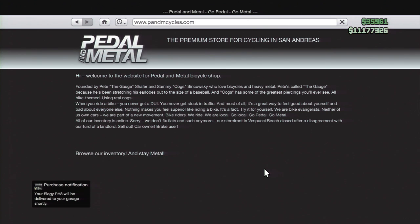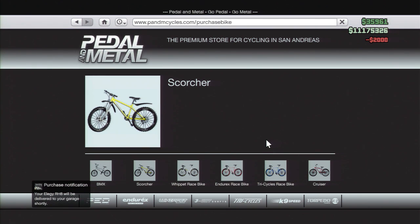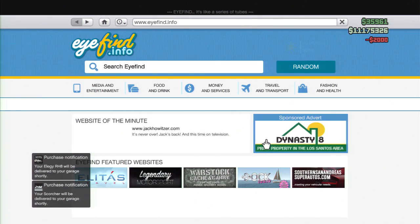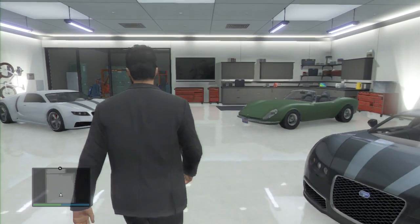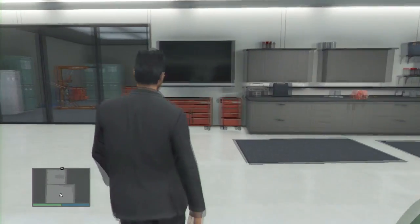Then go to the Panda Cycles and choose the Scorcher, and boom — order it. After that, wait like a minute or two and you'll have your custom-colored Elegy car and your custom-colored Scorcher bike.